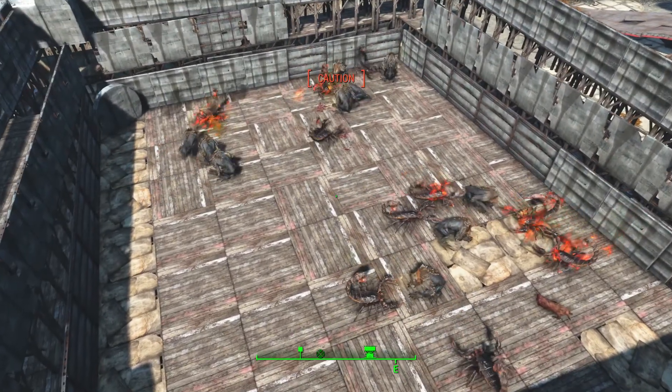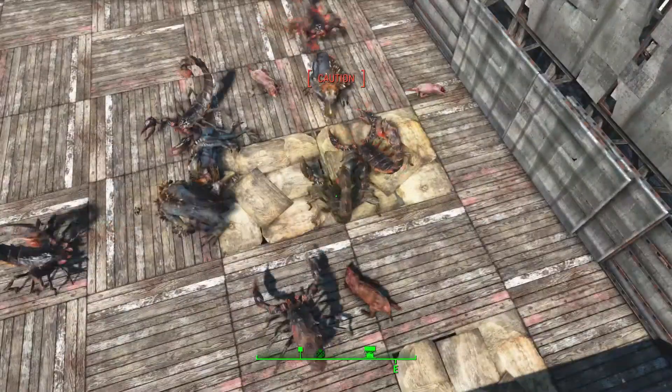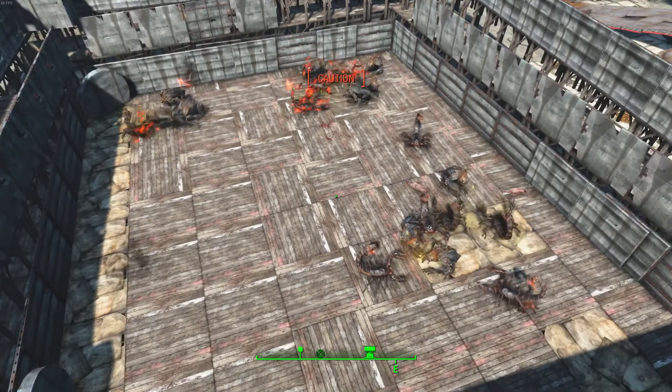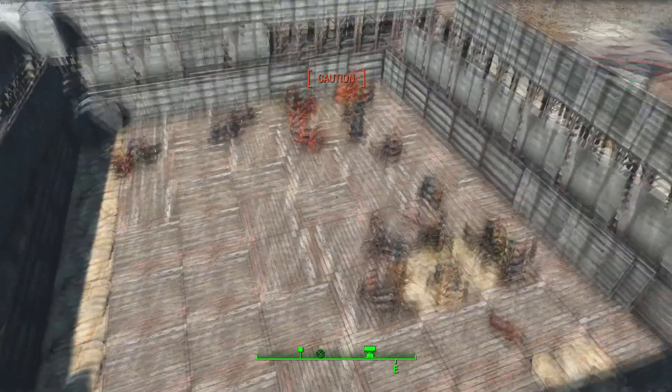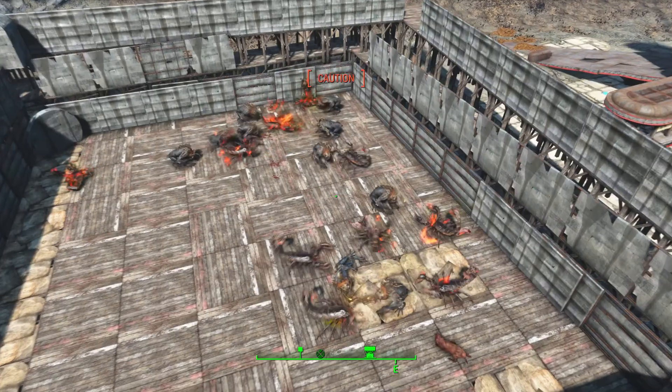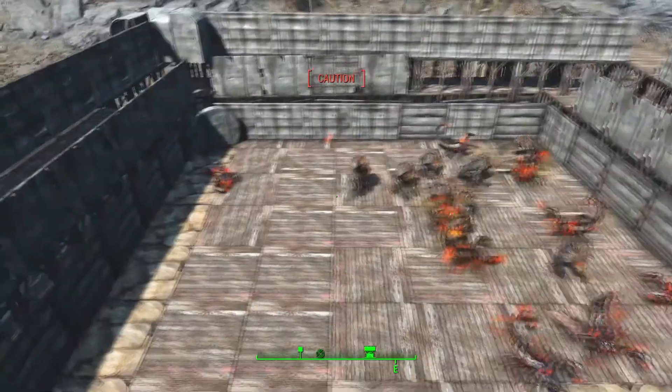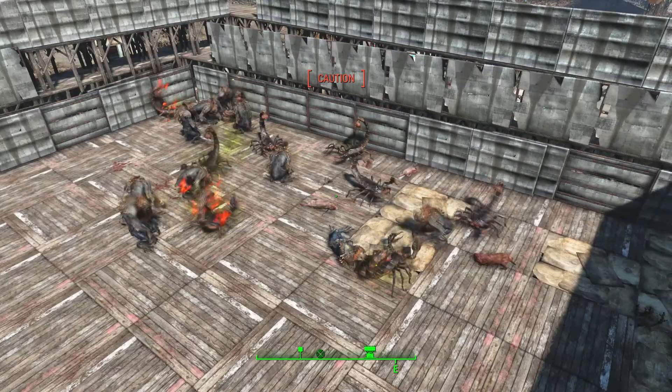These are the legendary versions, so you can see these guys are glowing green — that means they've had half their health go down. We've got our first casualty over here, burnt to a crisp.